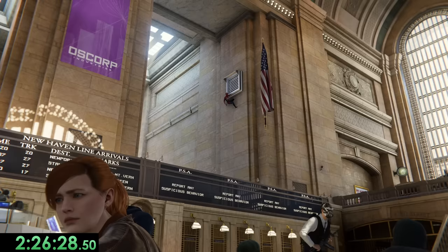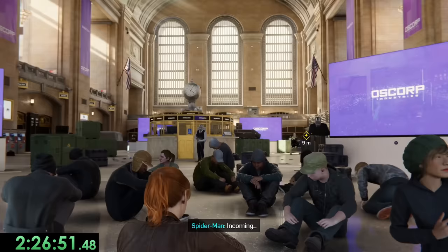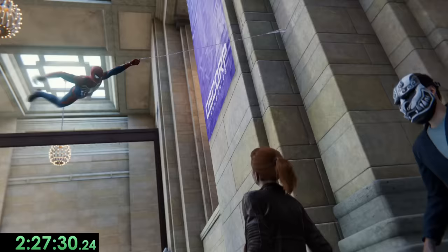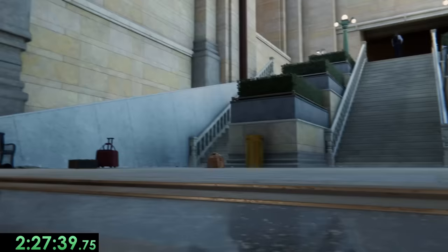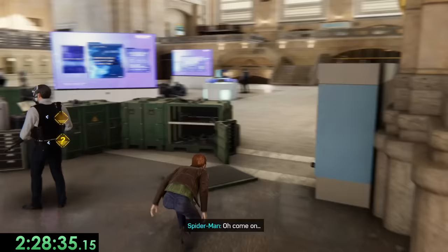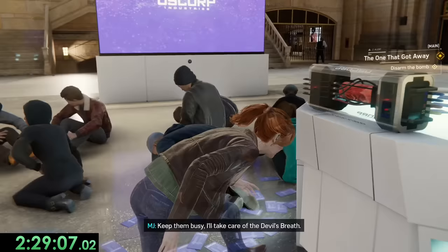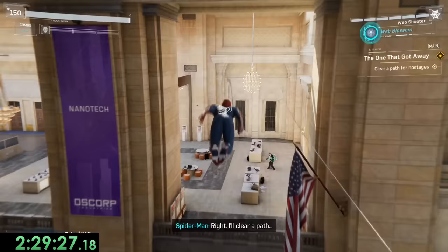We get this cool scenario where we get to watch Peter move around as someone else. We signal Peter to distract everyone, so we can get control of the drones in the station, but we get caught and told to move over. Thankfully, Peter rescues us, and we get to do some more stealth. This part of the game is really cool because we combine stealth with the ability to use Peter to take down enemies. They're also still really dumb, so we can quickly make it to our objective, cause some mayhem, and get Martin Lee to start the Devil's Breath countdown. But of course, we can very easily disarm it before getting to play as Spider-Man again.